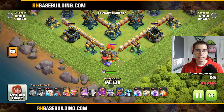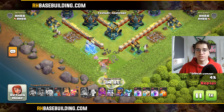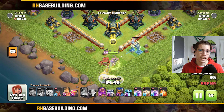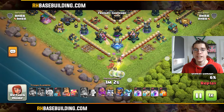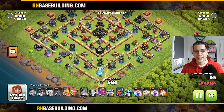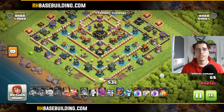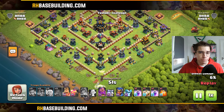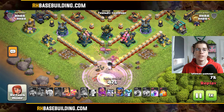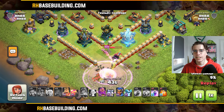For example, you're starting a queen charge and you look away to take care of your Flame Flinger because skeletons are going at it. In the meantime, your queen is taken out — very unfortunate, but not with the Revive Spell. You just drop the Revive Spell right on top of your queen and she's back with 75% of her hit points, ready to take out the whole bottom section of the base.